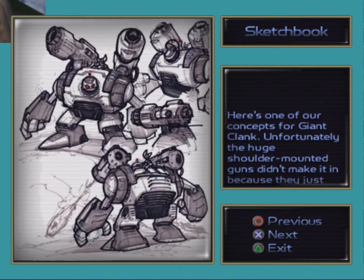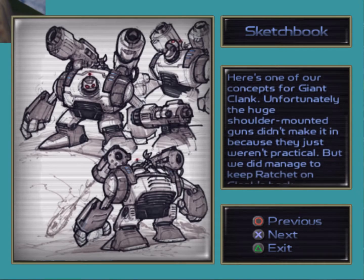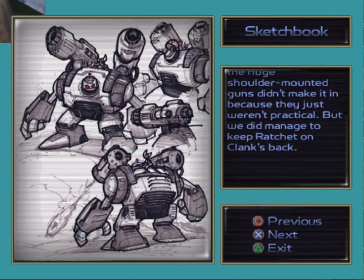Here's one of our concepts for Giant Clank. Unfortunately, the huge shoulder-mounted guns didn't make it in just because they weren't practical, but we did manage to keep Ratchet on Clank's back, and I do think that's a fun touch.